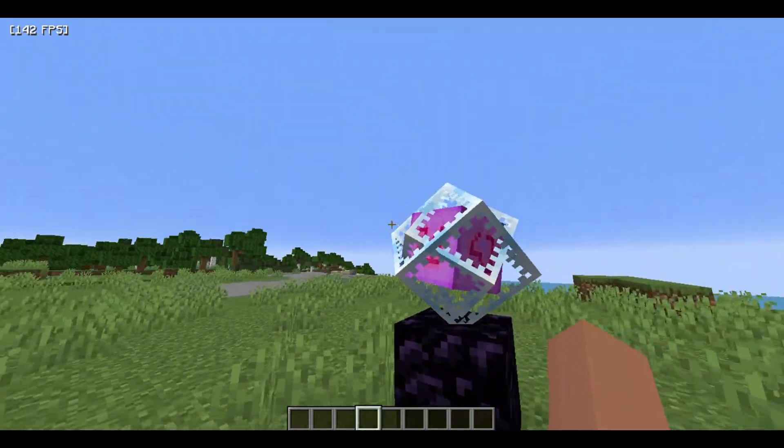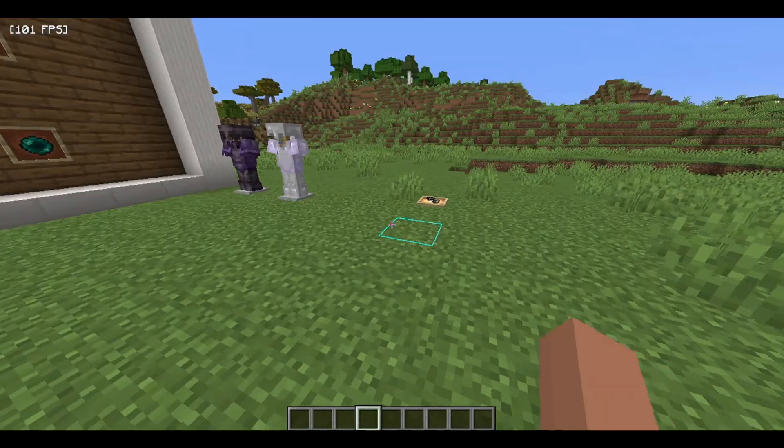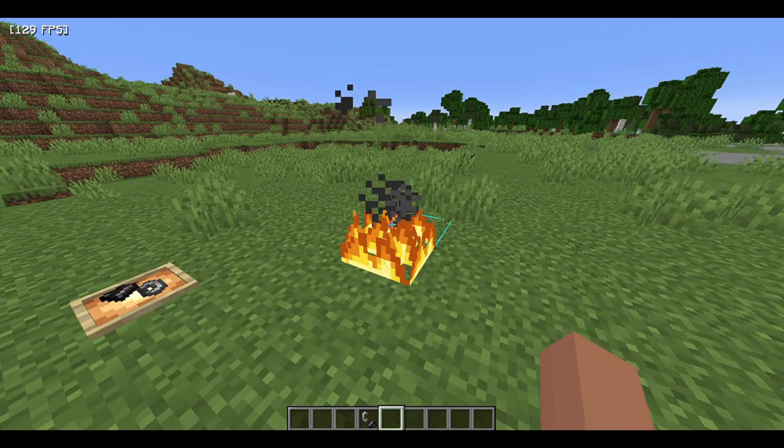First of all, I'm going to show you my end crystal and it looks pretty — it looks awesome. Also, my English is not that good. You also have flint and steel, and when you use flint and steel you can see your fire.